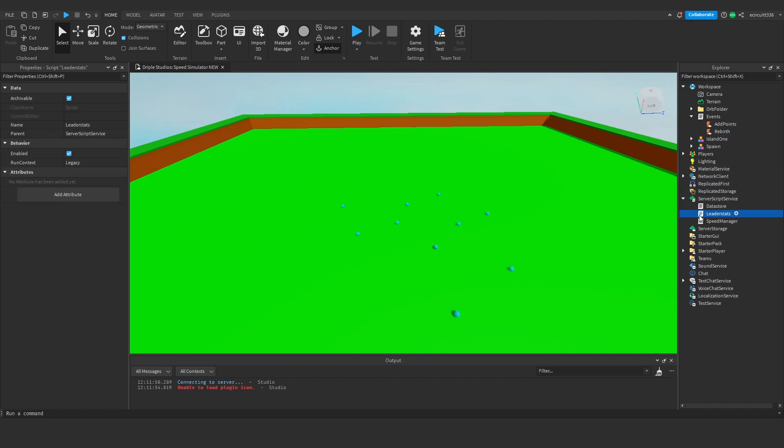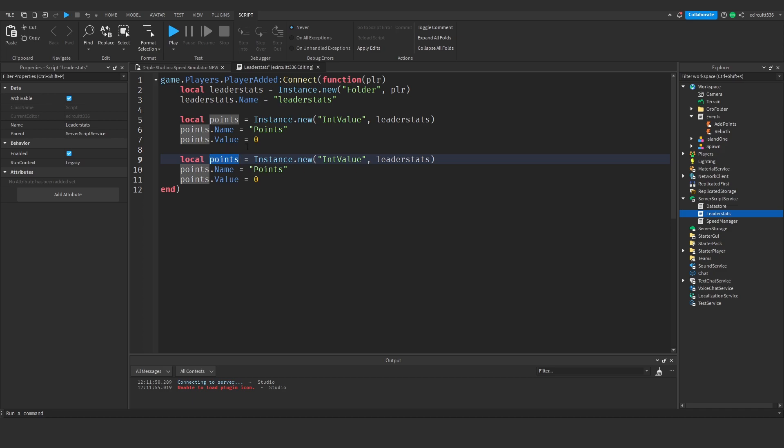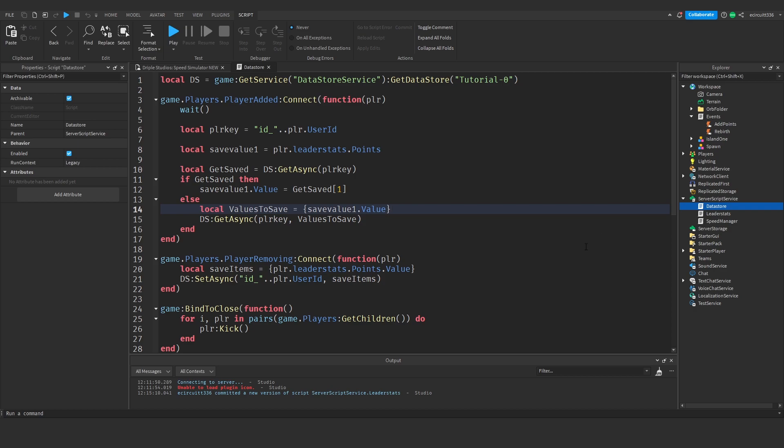Now we need to go under Server Script Service into our leader stats and make a new leader stat. We've got points, but we now need rebirths. So let's copy those three lines of code, drop down a couple of lines, paste them back in, and rename from 'points' to 'rebirths'. This will be an integer value called 'rebirths'.